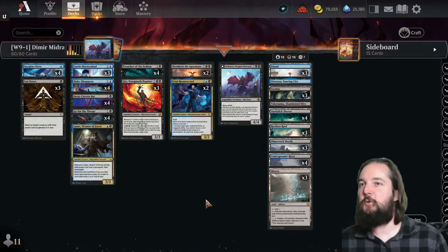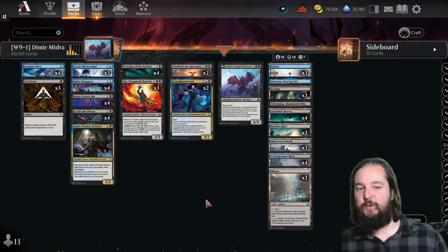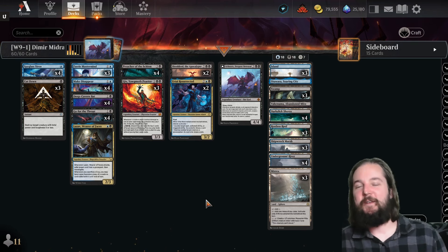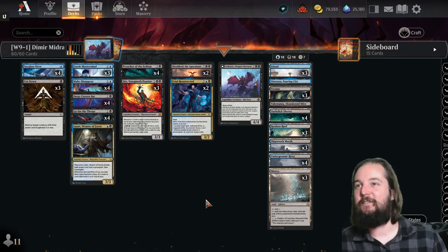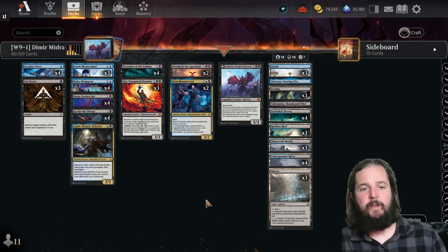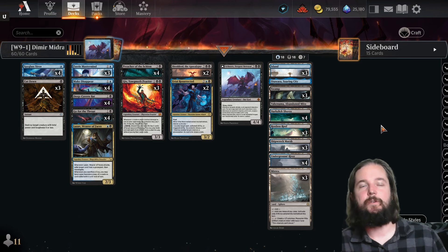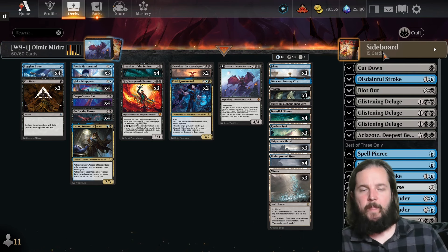Now for the best of three tournament winners. First place for the Standard Challenge 32 on March 30th goes to Rw1232 with Dimir Midrange. Comparing this to the list in week six, the main board and lands are exactly the same. All of the changes are occurring in the sideboard — they've ditched the one copy of Kaido Shizuki.